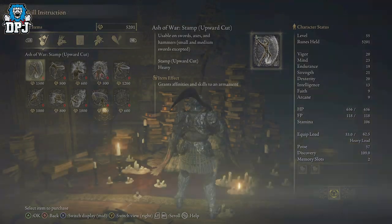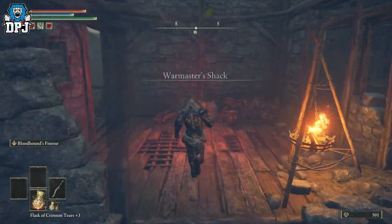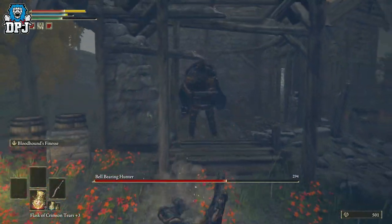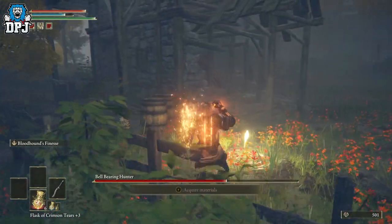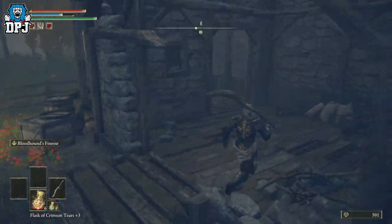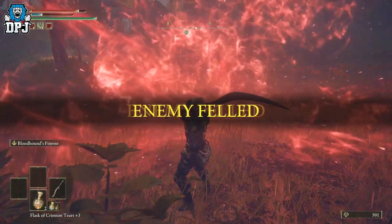Another thing you can do from the same shack location — and I'd recommend doing this before you kill him because I'm not sure it works afterwards — is trigger a night event. Make sure it's nighttime; if it isn't, go back to the grace and change it to nightfall. Then fast travel to a different grace and come back to the War Master's Shack grace. When you load back in, the NPC won't be inside the shack, but a Bell Bearing Hunter will be.